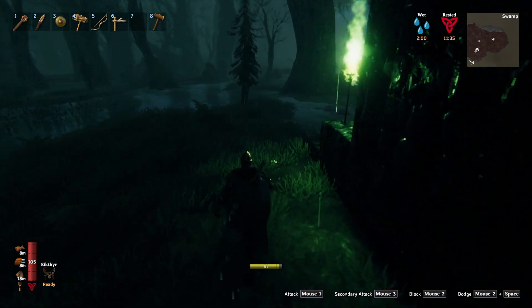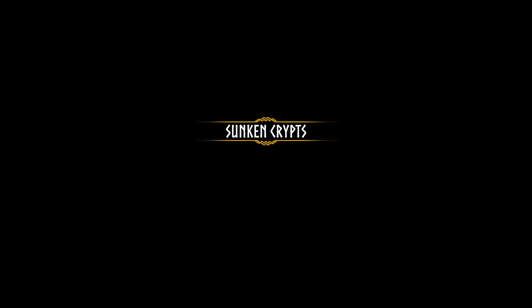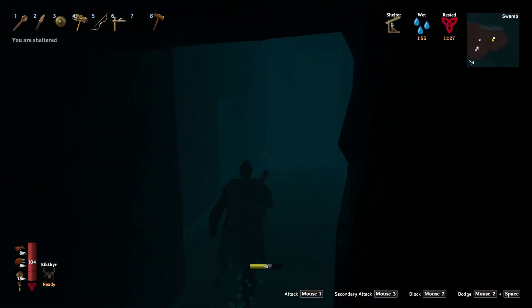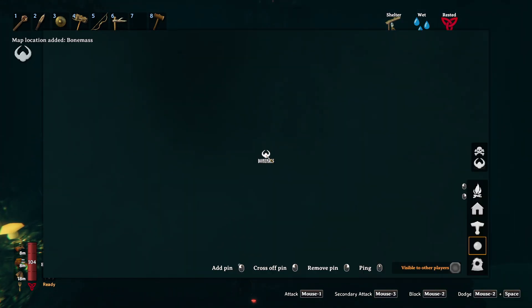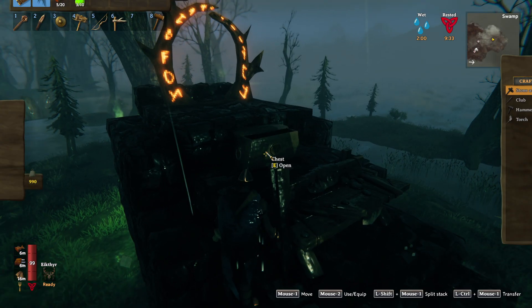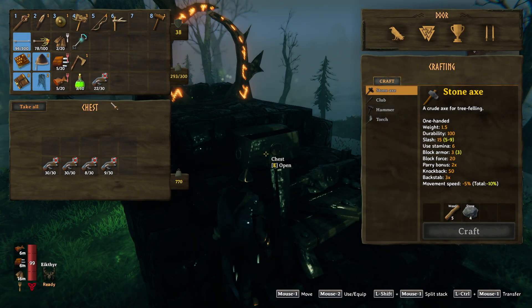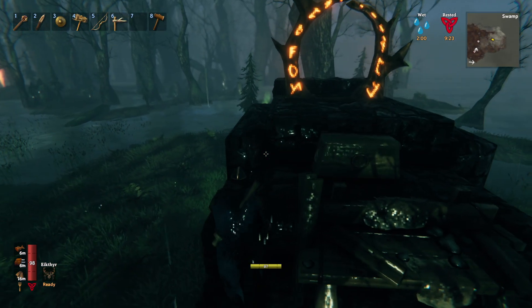Before we start taking all that stuff back to our boat, I do want to go ahead and do one thing with you guys. In this crypt on the backside, if we go through and make a quick left here, we have the third boss's location. They are way out there — that's a little annoying. Anyways, let me go ahead and start shifting all this iron back to our little shack so we can load up our boat in one go. We can only carry 22 at a time right now, so this is going to take a couple of trips.